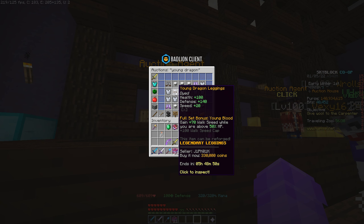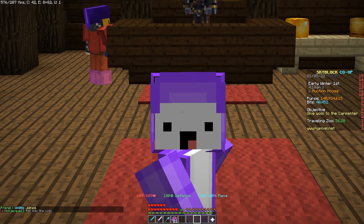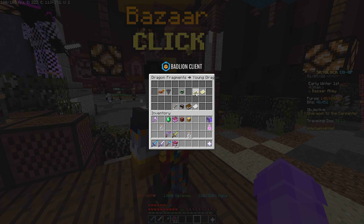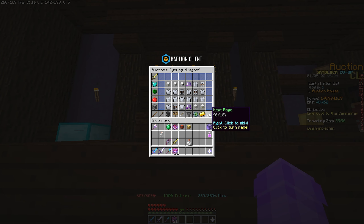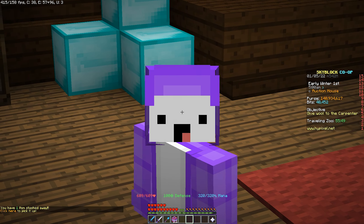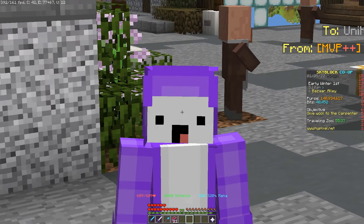The cheapest Young Dragon leggings are going for around 330,000 coins and the second cheapest around 350,000, so you can safely sell them for 340,000 to 350,000 coins. If you create a buy order for 70 fragments it costs around 237,000 coins, meaning you're making around 100,000 coins profit. A lot of people buy Young Dragon armor since it's a speed set used for zealot grinding.